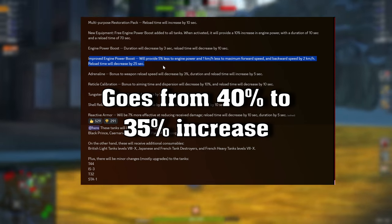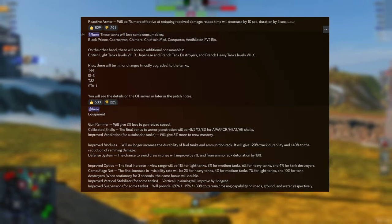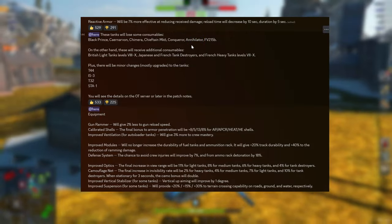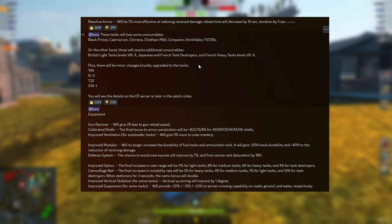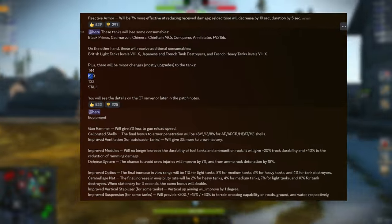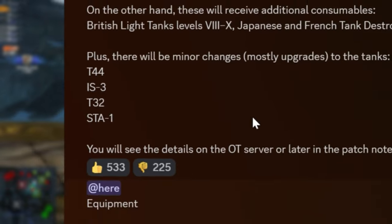Wargaming is never going to miss an opportunity to screw with the FA-215B, and this time they're removing some of the consumables on the vehicle together with the rest of the line and the Chieftain, the Chimera, and the Annihilator. British light tanks, Japanese and French tank destroyers, and French heavy tanks will gain additional consumables. The AMX-50B, for some reason, gets armor. And there are slight upgrades to the T-44, IS-3, T-32, and the STA-1, which is nice because the STA and the T-44 especially kind of need them.